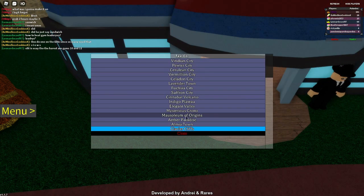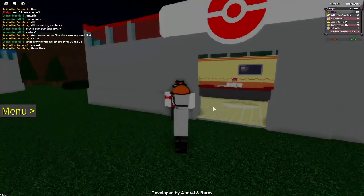What you're gonna want to do is go to Mausoleum of Origins. If you haven't been there before, you want to talk to the guy in the tent at Fuchsia City. That tent is right next to the Poké shop.